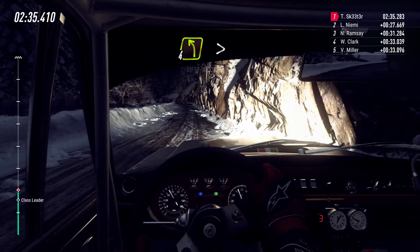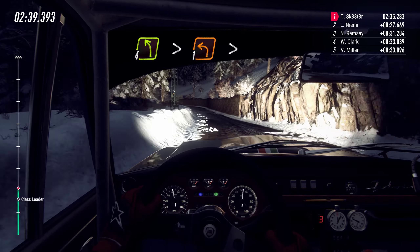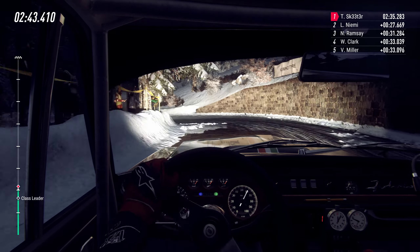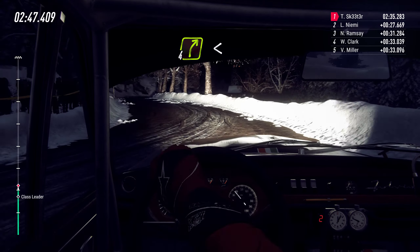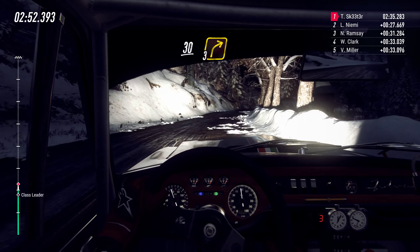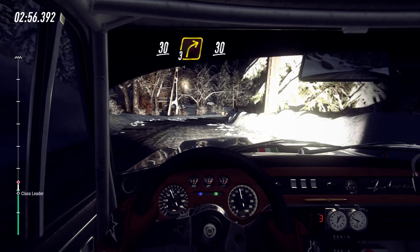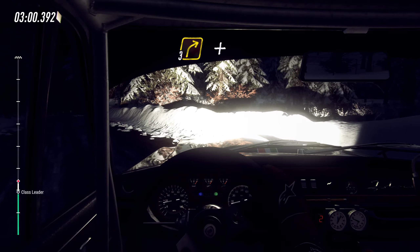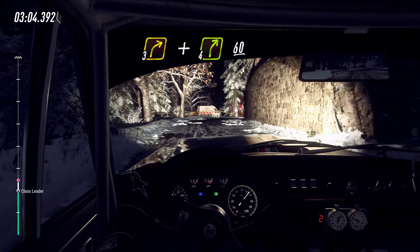Snow clears now 2 right long snow 50, 4 left over crest extra long 1 into 4 right long opens over crest, portion 30 3 right long over crest narrow posts 30, 3 right very long over crest and 4 right 60.